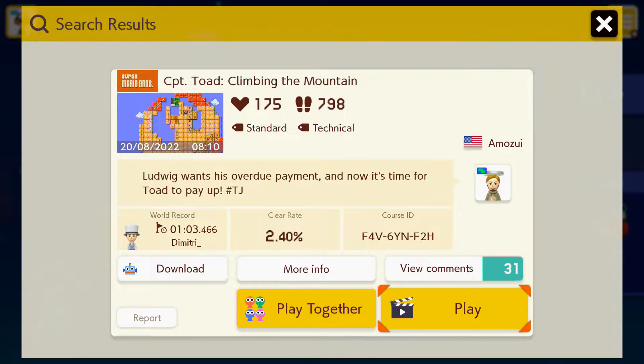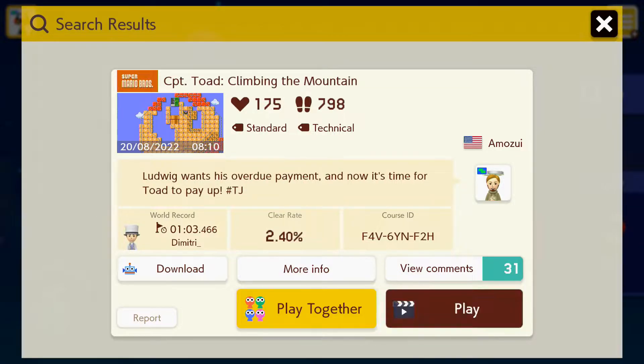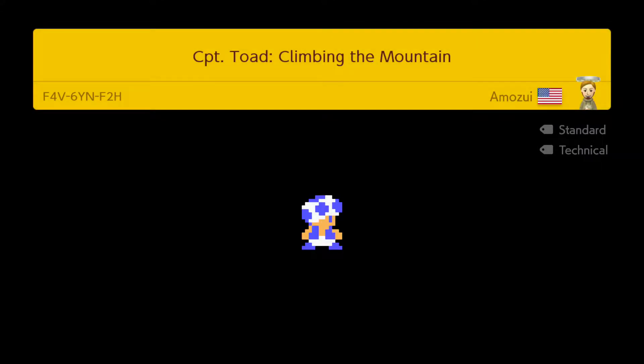Here we go at the next stage: Climbing the Mountain. Ludwig wants his overdue payment and now it's time for Toad to pay up. This is by Amosie - Amosie normally makes rather difficult levels but I have been told the Captain Toad levels are not too difficult, so we will see how I get on. Let's play the stage - Climbing the Mountain, standard and technical.